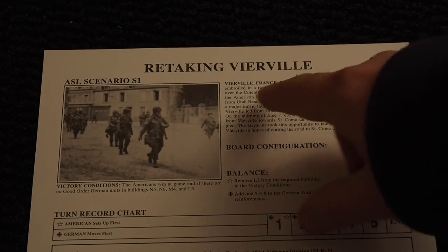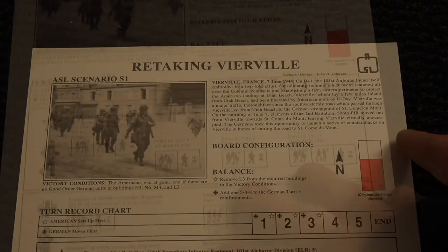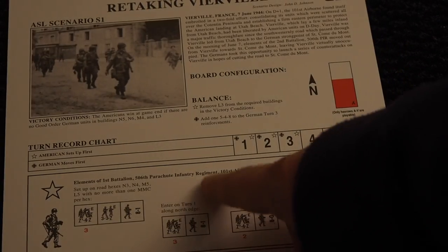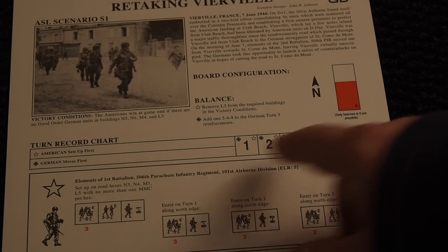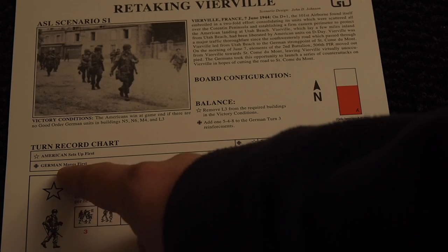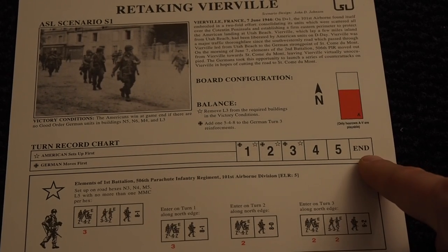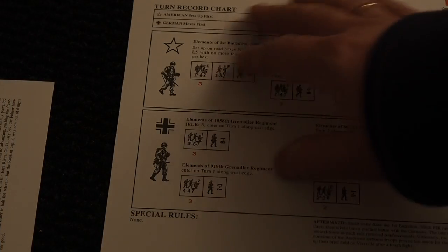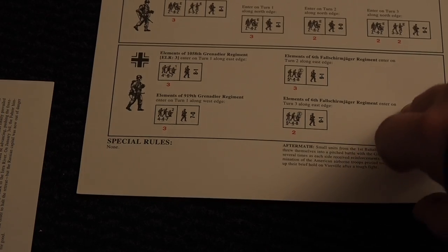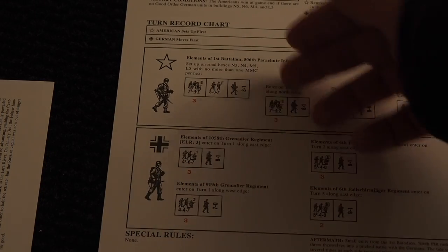There's a historical description and a picture. It also tells you which map board to use. Then you'll find information about rounds — the Americans set up first, the Germans move first on the turn record, and you play five turns. Lastly it tells you the forces, any special rules in play, and the reinforcements.